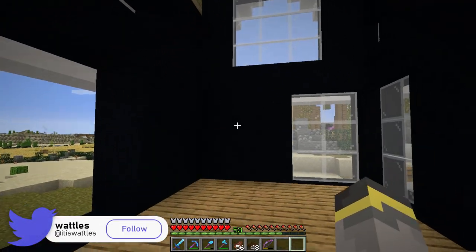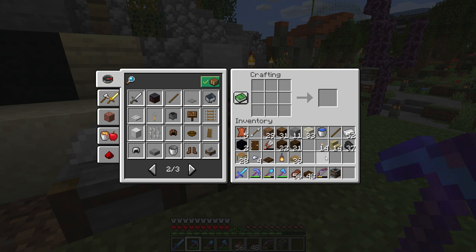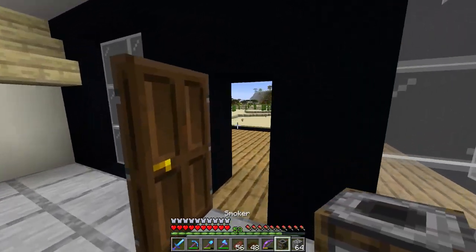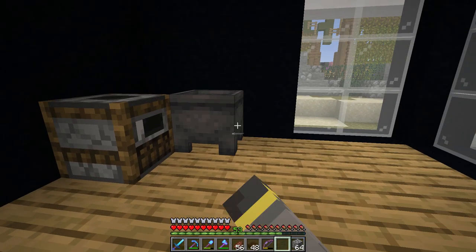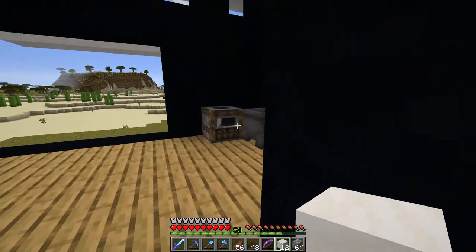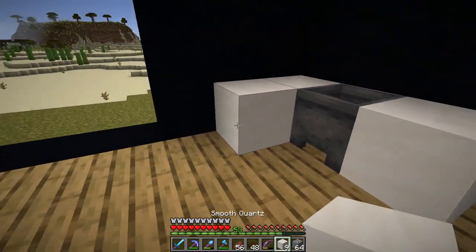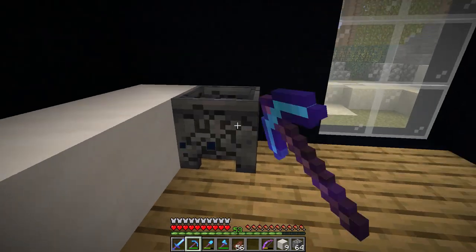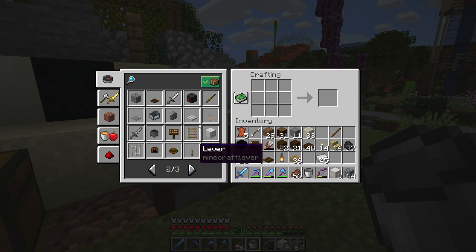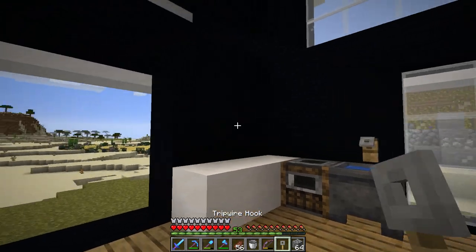Pam wants a kitchen, so this furnace will be repurposed. We'll do a smoker and a cauldron as a sink - smoker right there and sink right there. For counter blocks, smooth quartz works well. We'll do all smooth quartz there, put the sink and smoker next to each other, water inside the cauldron sink, and above the sink a tripwire hook - the lever with its particle effect isn't my favorite, but right there works. Now we have a kitchen.